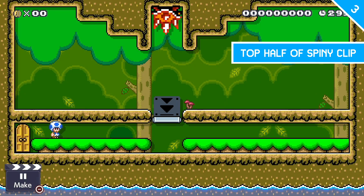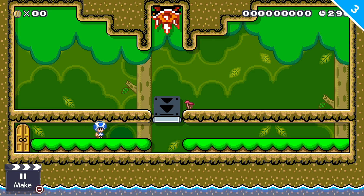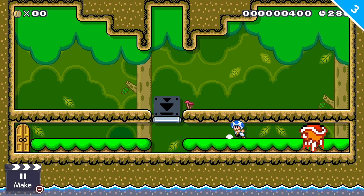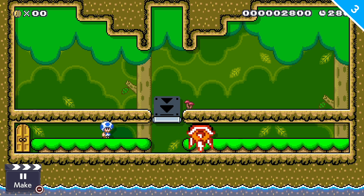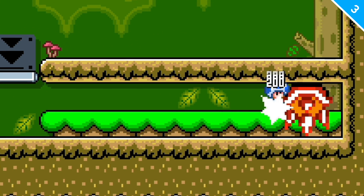Here's an example of some really strange hitboxes in Mario Maker 2. If I go over to the right, that spiny is going to fall down, and you think that it's going to hurt you, but it does not. You can actually stand in the top half of his hitbox without getting hurt, which is pretty interesting. I thought it would straight up kill me, but apparently it doesn't.